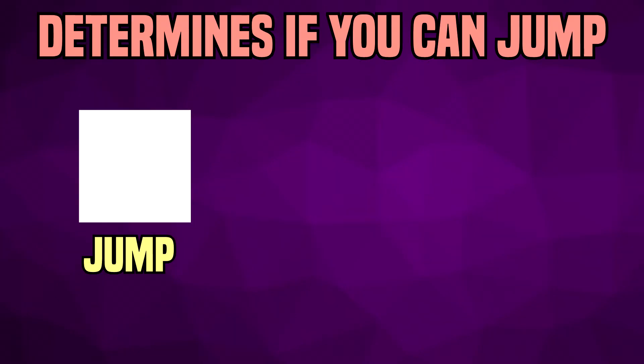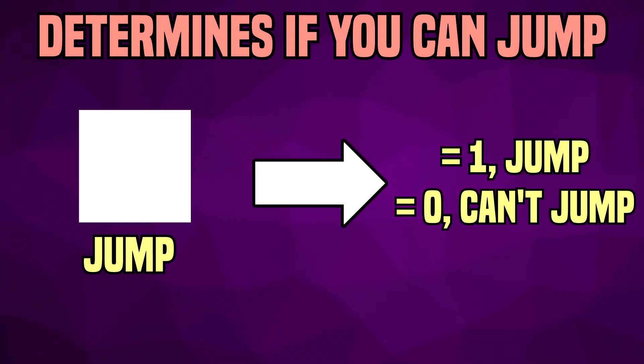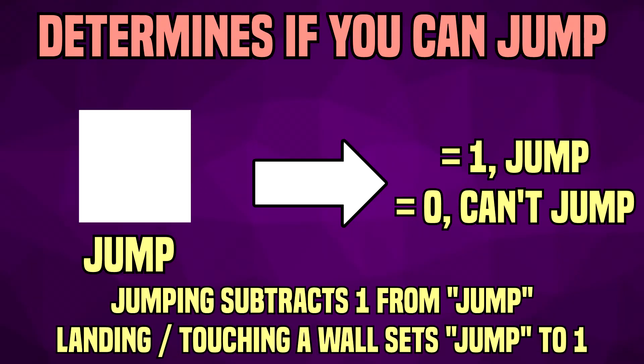Jump is a variable that determines if the player can jump. Having the value equal to 1 allows the player to jump; if it's 0, they can't. This variable was added mainly for wall jumping, as I didn't want the player to have an infinite number of jumps. When the player jumps, 1 is subtracted from this value. However, if the player touches the ground or a wall, this value is set back to 1, thus allowing wall jumps.